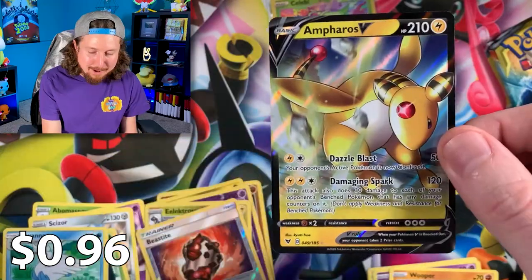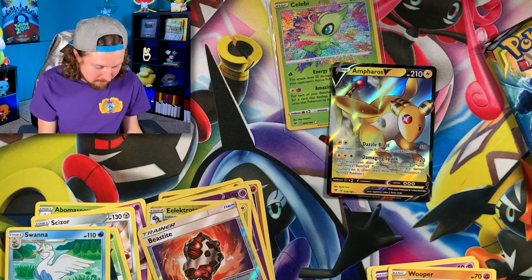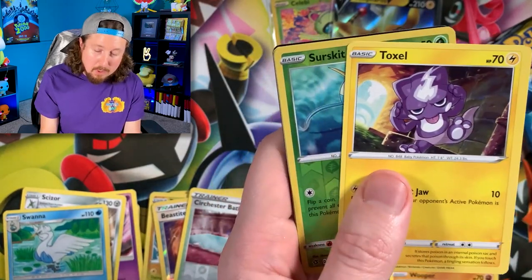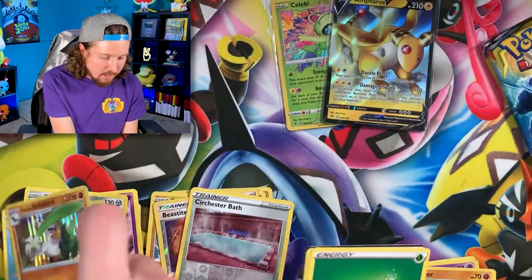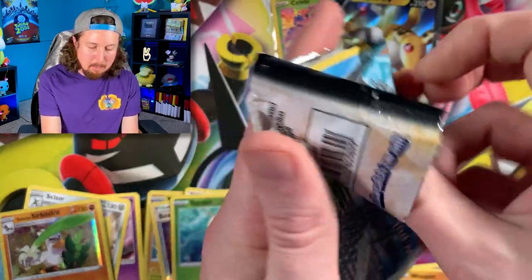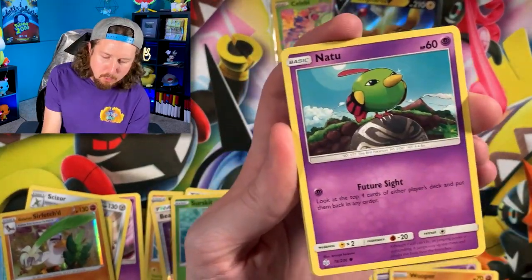We got Whisper, Drilbur. And an Ampharos V ultra rare! Energy. There's the code card. Rebel Clash is up next - the second set released in the Sword and Shield era, all the way back early 2020. Sirfetch'd and a Galarian Sirfetch'd hollow rare! This last Pokeball Ten is treating us very, very well. Energy and the code card. Cosmic Eclipse - doing the pack trick on this one, gotta build up that suspense for some Cosmic Eclipse goodness.